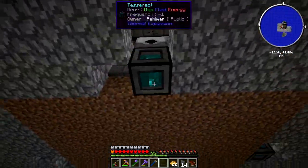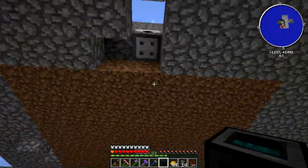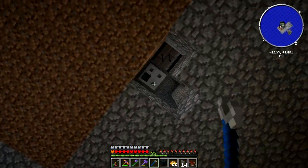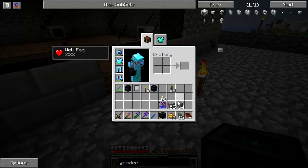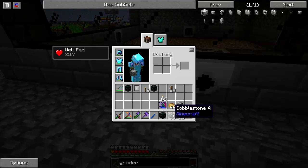You're basically going to want the Tesseract behind the grinder. You could have it above and just item duct it down, but I have a load. The grinder Tesseract behind should be sending items and liquids and receiving power. And that's how it should go. We'll be back in a few minutes once we've done this, because we're basically going to have to do a lot of grunt work.